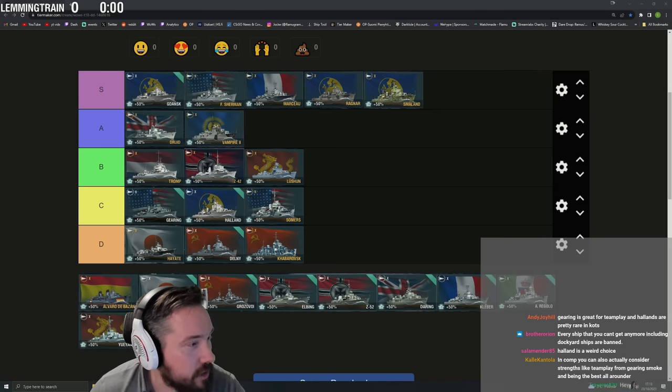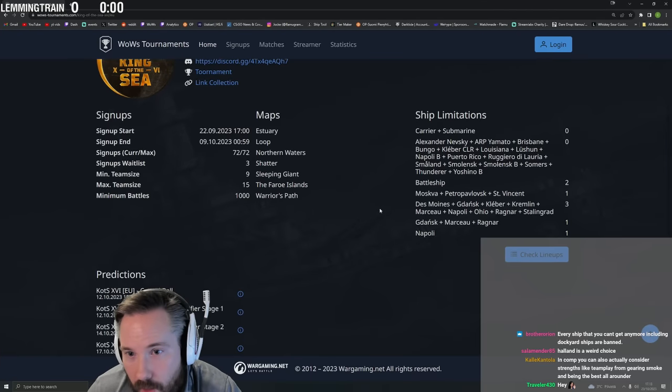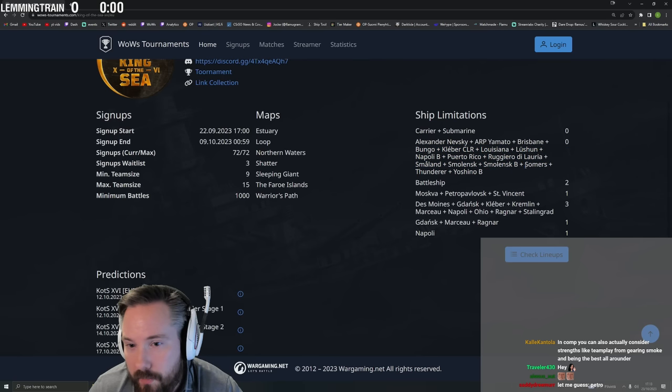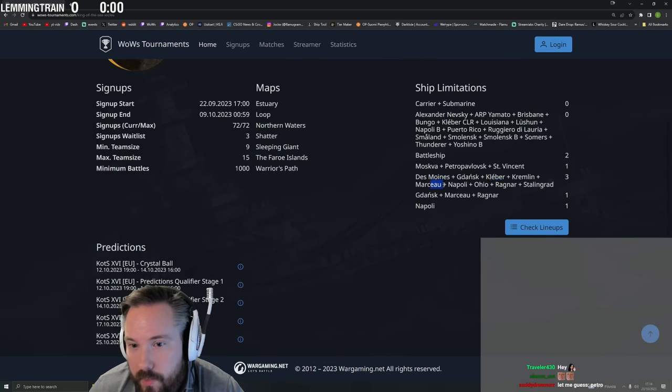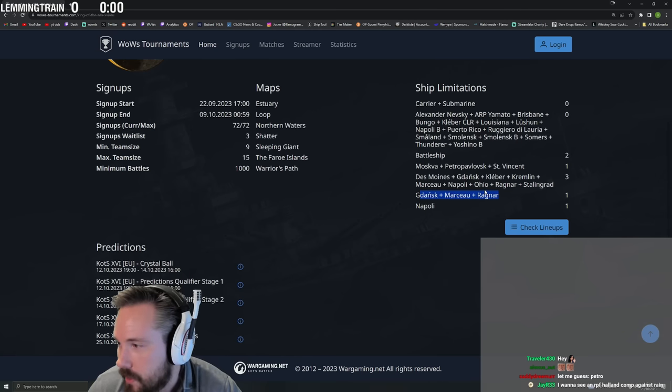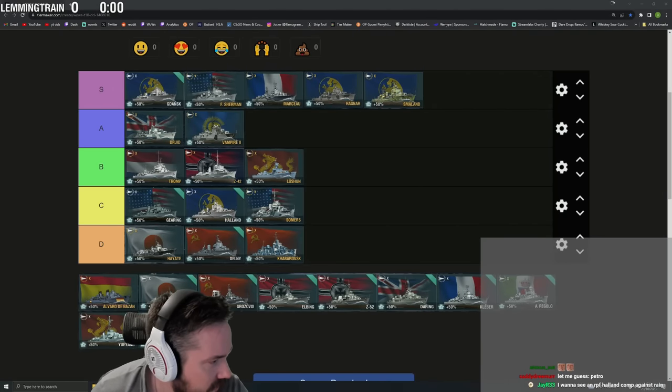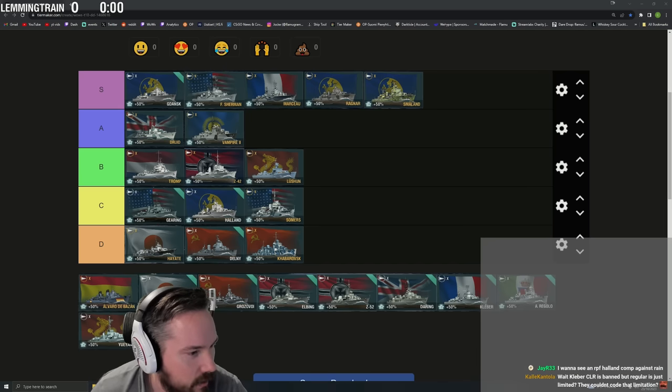As for bans in competitive: Lucian, Smalland are completely permanently banned. Limited ships include Gdansk, Kléber, Marceau, and Ragnar — you can't bring more than one. You don't see them in competitive because they're limited or banned. Holland in competitive on NA though — I'd love to hear the reasoning for that. With all the destroyers available to choose from, choosing Holland is baffling.